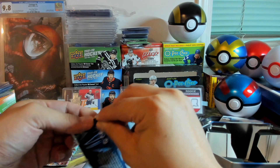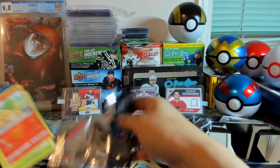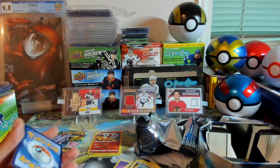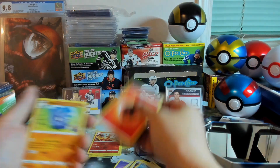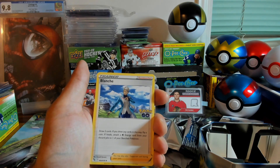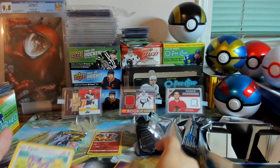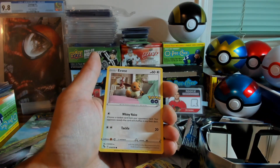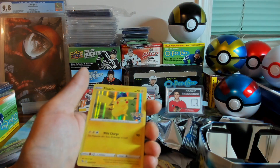Pack number two. The code card. Puppet Tower, Slowbro, Blanche, Pneumol, another Bulbasaur, Apom, Charmander, Eevee, Reverse Holo Natu, and just a Pikachu.